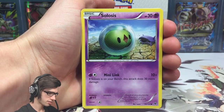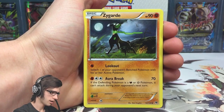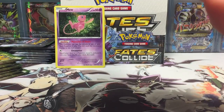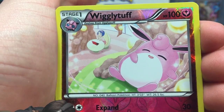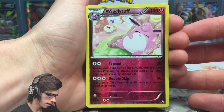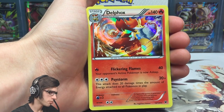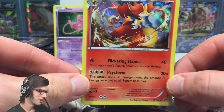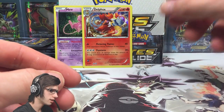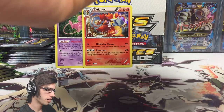Pack 4: we've got a Snivy, Solosis, Gothita, Minccino, Whismur, Alakazam Spirit Link, a Whismur, Zygarde, a reverse Wigglytuff - that's an uncommon. Check out that art: Wigglytuff chilling with a trainer in the background on a laptop. And we got a Holo Delphox - this is actually Holo Delphox number two of the box. With only five or six holos in the Fates Collide set, that's expected.